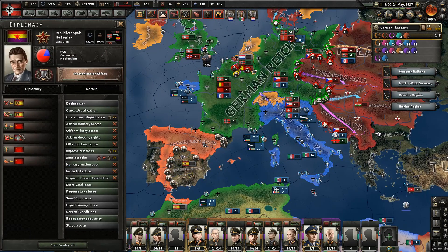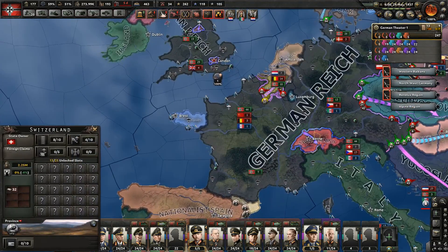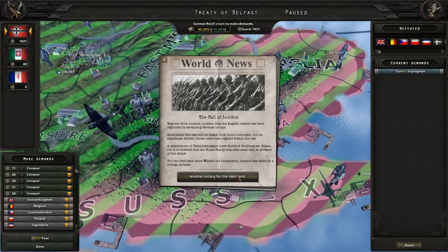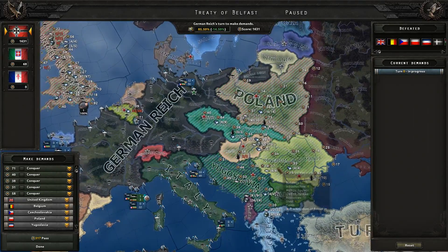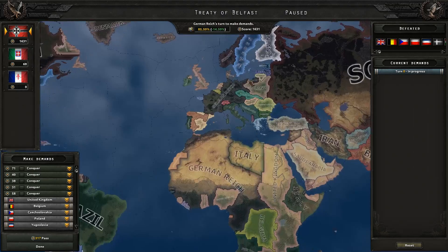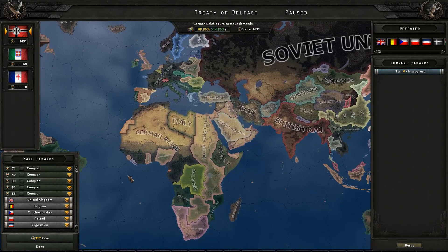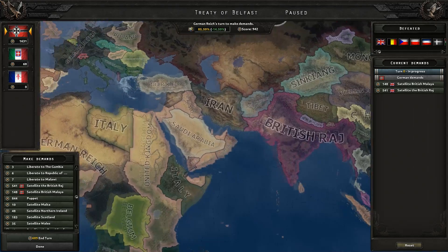We're going to cancel our justification on Republican Spain and restart it — it's going to be faster that way. Let's do Reich's Autobahn. Croatia has been taken care of, which basically means we can end it here. If Poland and Czechoslovakia get more territory they might turn into major powers, which would be really problematic. So let's activate the order and beat up Britain. Take London. They have surrendered and all of that is mine.